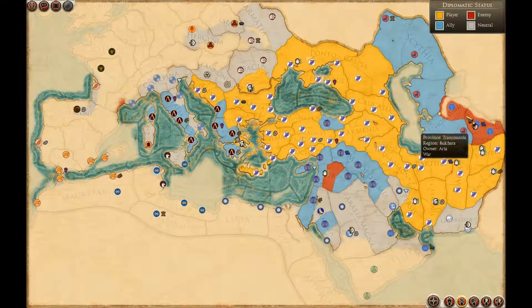All the action is in the east at the moment. I'm about to attack a Hellenic rebel territory here — I'll probably just starve them out rather than take losses. We're moving north to attack Arya. I've only got about three and a half armies there, so I need to increase troops.